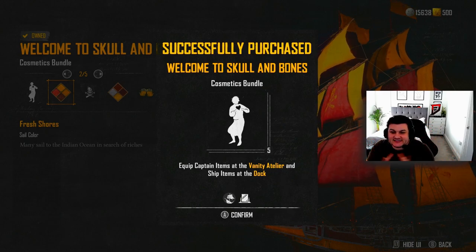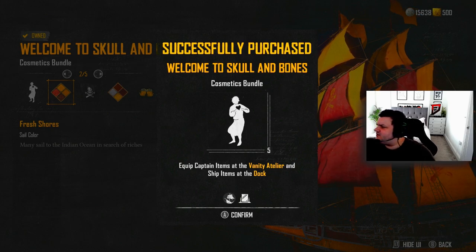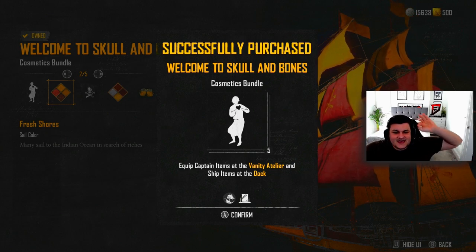I've just done a video on how you can play this game early, and as you can see I'm on the game playing it early. So when you get on the game, if you go over to the right side of the menu it does say 'Welcome to Skull and Bones.' If you played the beta and you had 7,000 silver or 500 of whatever that coin is at the top right, you can buy this bundle. I don't know if you'll be able to buy this at a later date, so make sure you do that before you start the game.